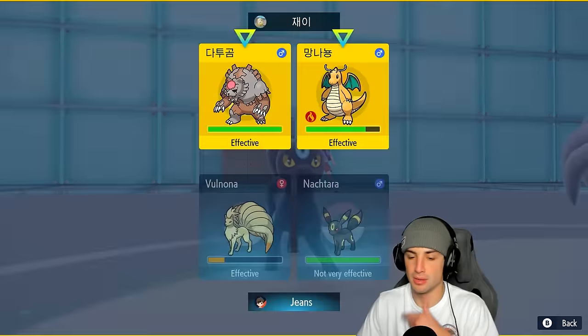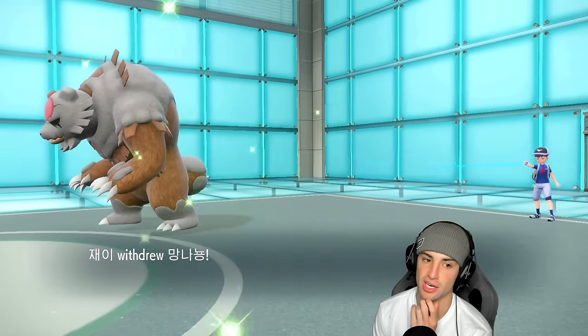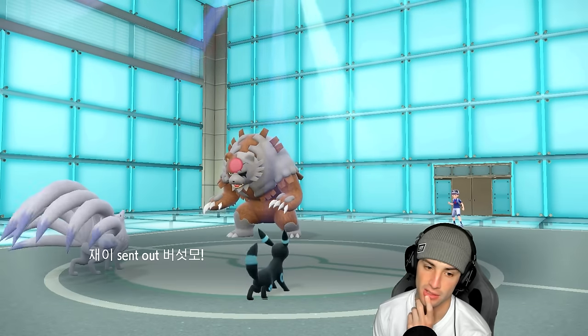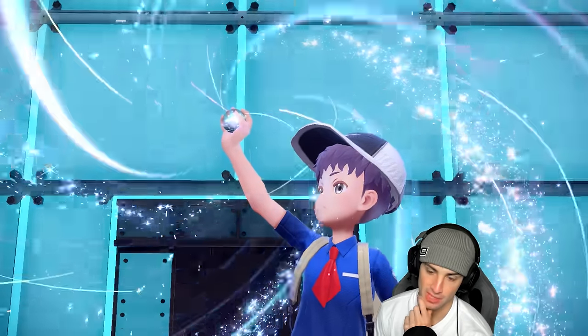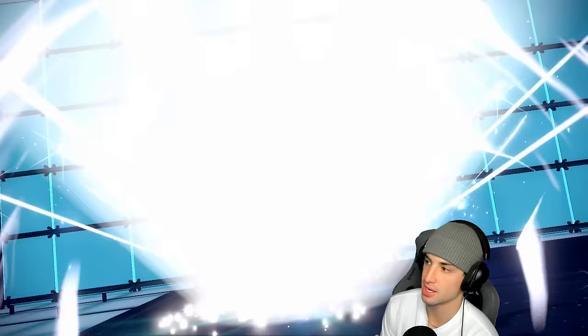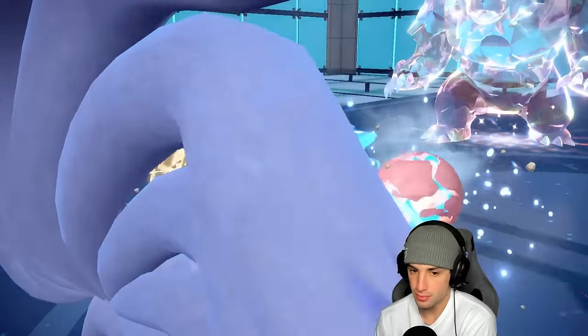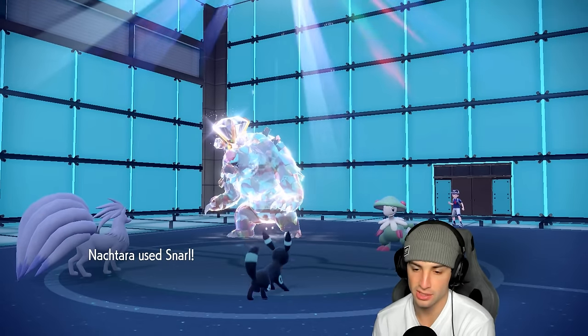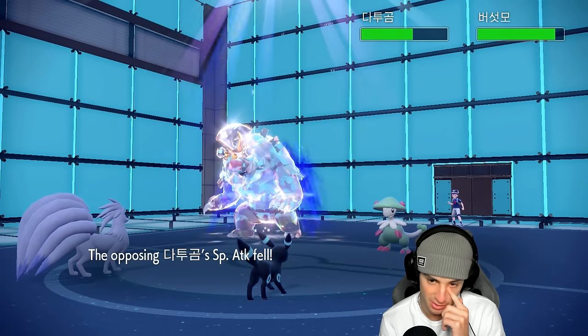We Snarl the Ursaluna — lowering its special attack. Dragonite withdraws, which is fine by me. They swap into Breloom. It goes for Hyper Voice, which is Normal type — cool. Umbreon should outspeed Ursaluna, so I can keep Snarling it down. There's a chance Breloom is Focus Sashed, so taking off the Sash with Snarl's chip could be useful. Snarl flies and lowers the special attack.